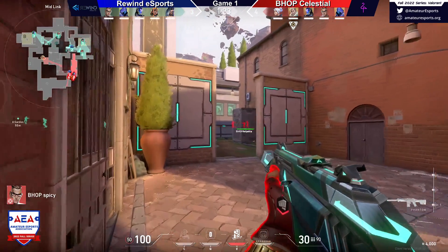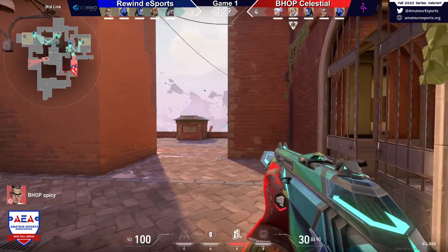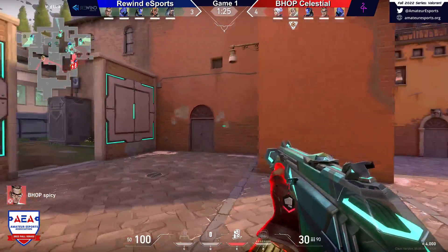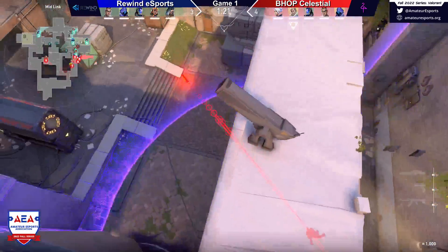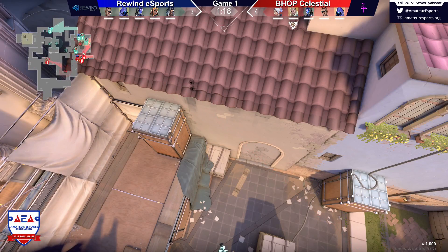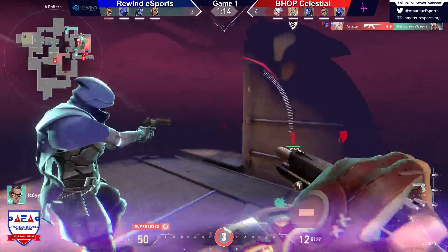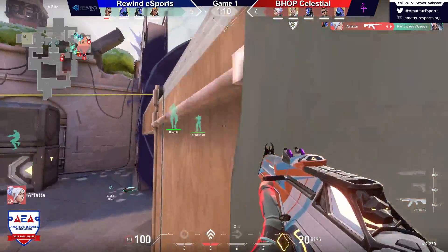Because now they have a huge ultimate economy advantage. That's super interesting — I didn't even catch that. So they did not hear that engagement even though it's really explosive — that's super interesting. That even makes the reaction time more impressive. Four-man gamble on A site — they got the Sova. Artada, once again, absolute menace. It's what you expect out of your initiator — just trying to get in deep and dirty, trying to make an absolute mess for the other team.